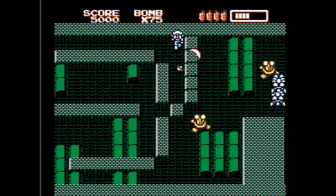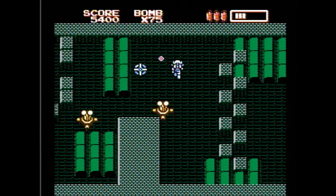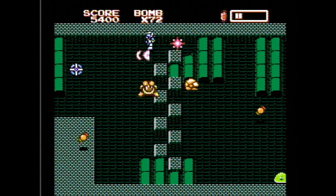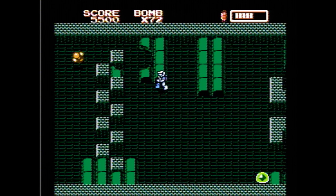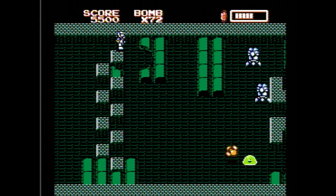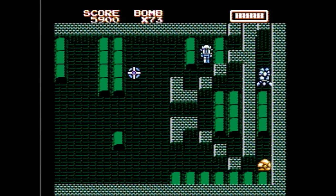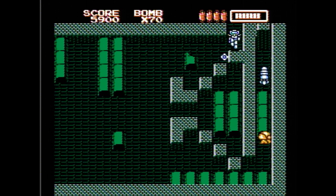We're going to blow up this wall — it takes three bombs. If you have boots and a rocket, you can actually fire a rocket from here and run straight to the right; if not, just blow them up. We're going to head up into this top right corner to get a nuke. A little low on health, so I'm going to use an energy refill. There's our second nuke — it's going to come in handy in the later levels.